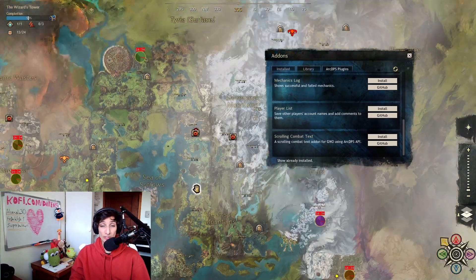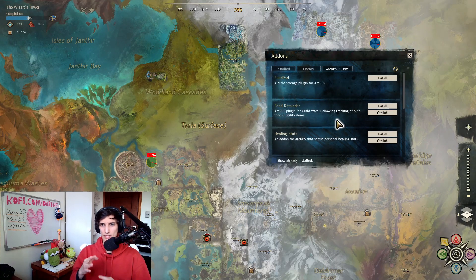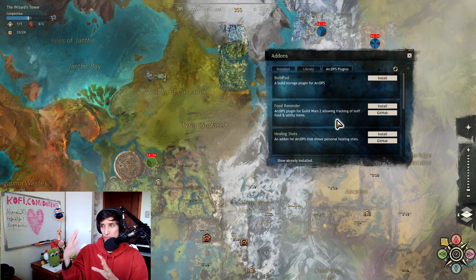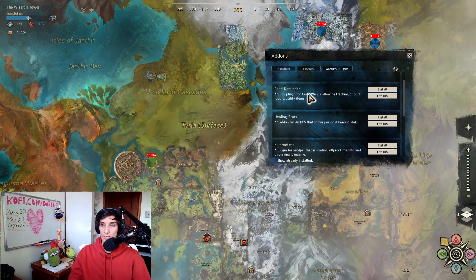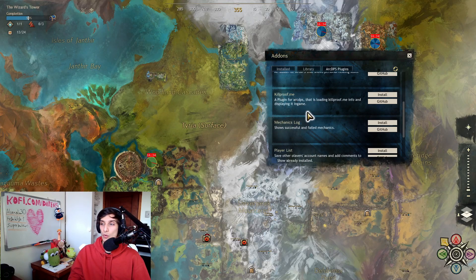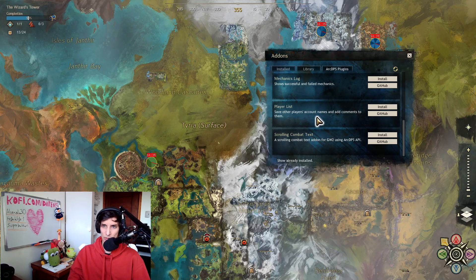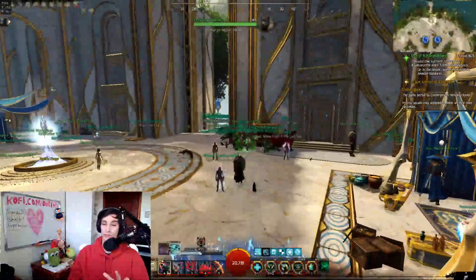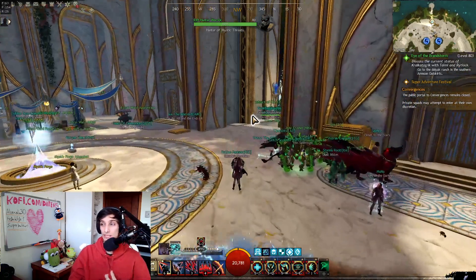You also have all of the ArcDPS plugins — things that work with ArcDPS as well — like boon ArcDPS, so you know how many boons certain people are providing and how many people have them. The build pad gives you better build storage, food reminder tells you when you run out of food, healing stats, killproof.me so you know if certain people have killed certain bosses and can show that to others, mechanics log, player list to save other players' account info, and scrolling combat text — which shows your damage on the side of your character instead of on top of enemies.